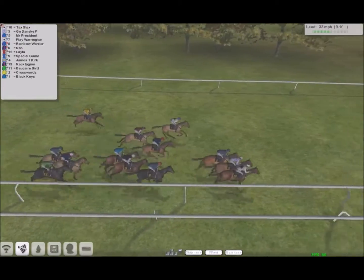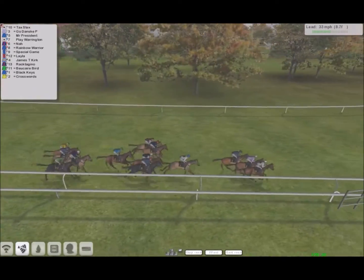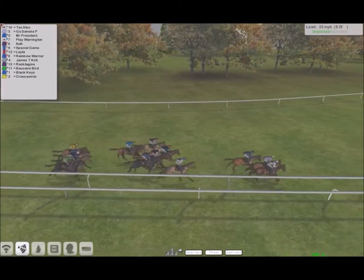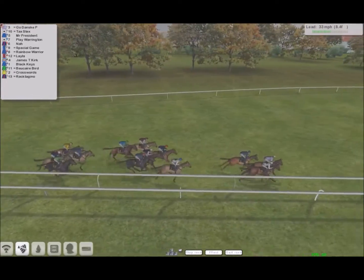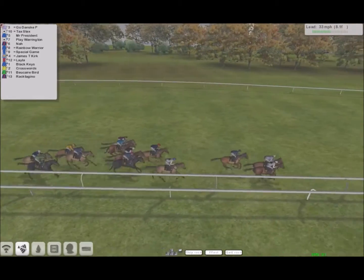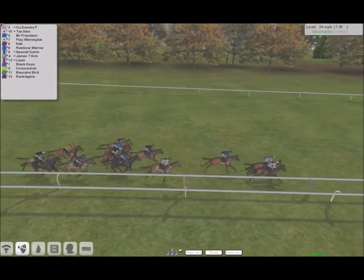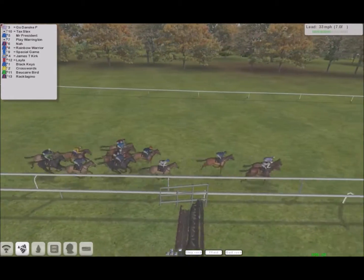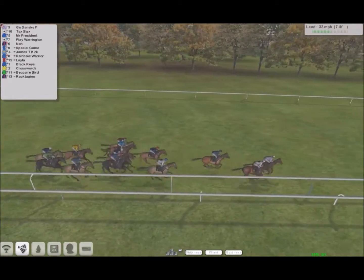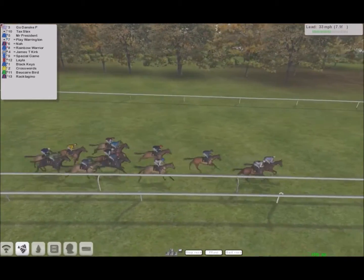And the early leader is number 3 from number 10 and number 5. Number 3 is the fractional leader from number 10. 13 is last. Number 6 is making ground.